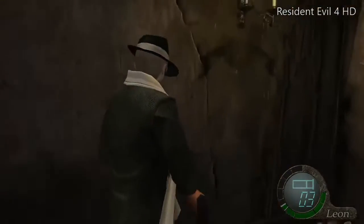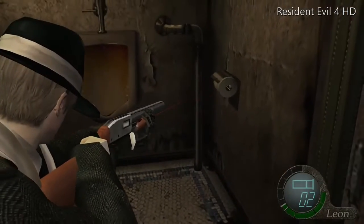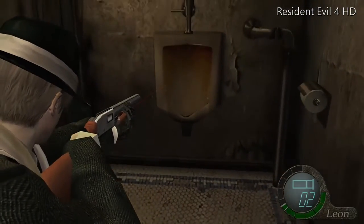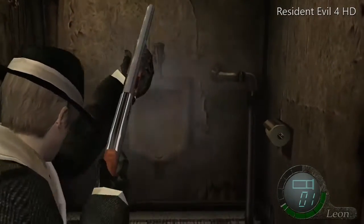Two shotgun shells — one to the head, one to the gut. It's pretty damn hard. But there's a toilet paper dispenser and a urinal. No sink, no toilet. Just a toilet paper dispenser and a urinal. No sense to me.